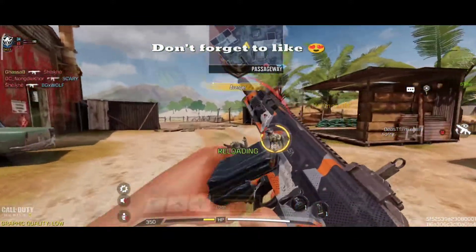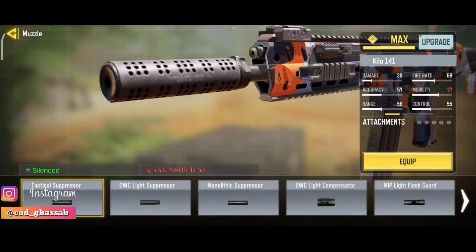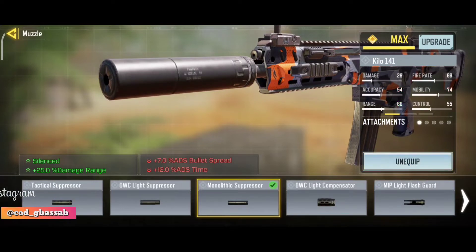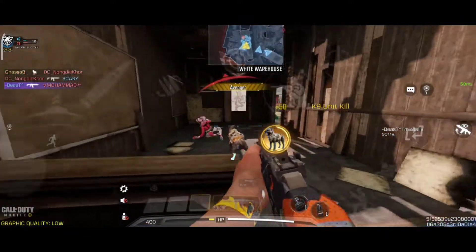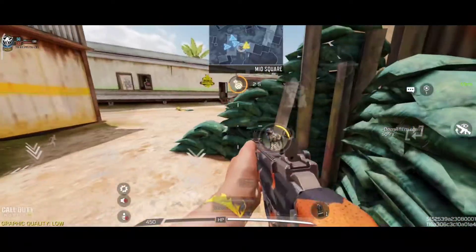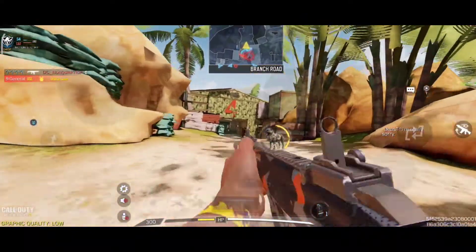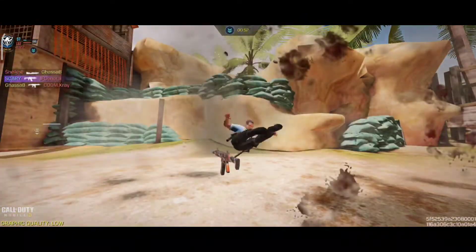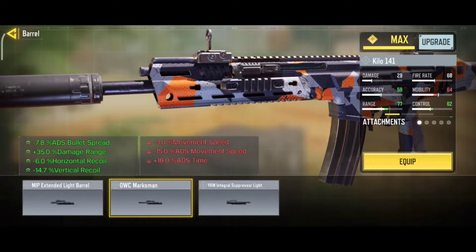We use the Monolithic Suppressor for the muzzle — this increases the damage range. For the barrel, we use the OWC Marksman, which reduces horizontal and vertical recoil and also increases the damage range.